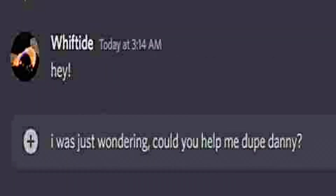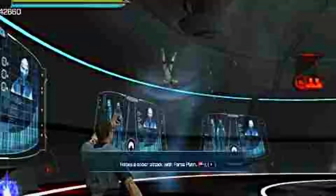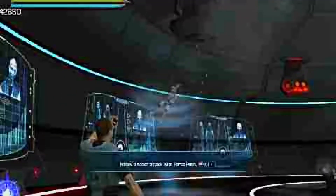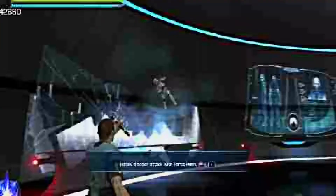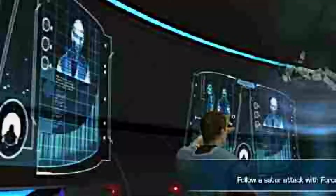Next up, you're going to want to message your friend on Discord and ask them for help with duping Danny. They should probably dox you in response, and that means you're doing good so far. Then you're going to want to pick up some random guy using your Force abilities, which I sure hope you have, and fling him around for about 30 seconds or so. Also, it's super important that you break this computer screen — if you don't do that, this glitch might not work.